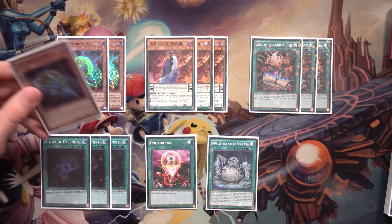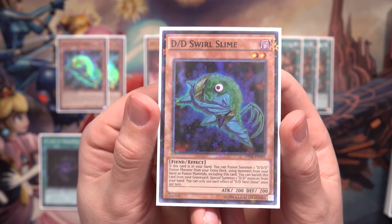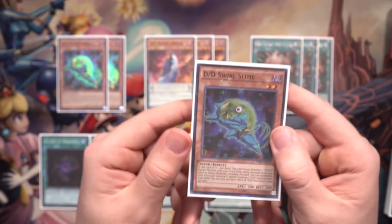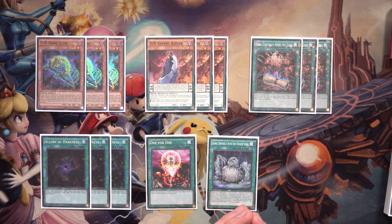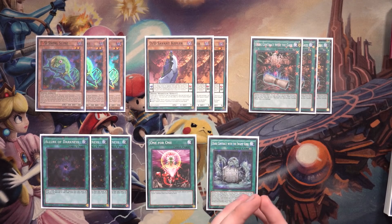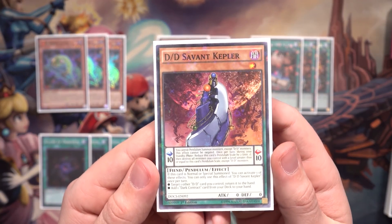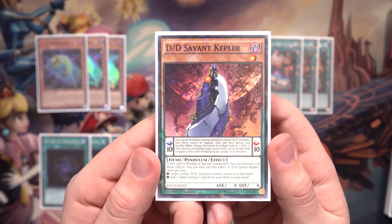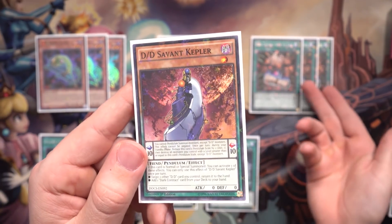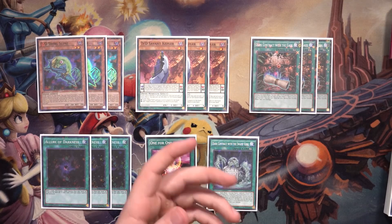Starting with Swirl Slime — this is the lifeblood of the deck. This deck relies heavily on Fusion Summoning, and Swirl Slime allows you to do that from hand without needing a Fusion spell, which makes this deck unique. It performs fusion summons without requiring any spells. It allows you to fuse for a DDD from your hand, and it can also banish itself from grave to summon a DD from your hand. DD Savant Kepler is absolutely amazing because it searches out our contracts on normal or special summon, allowing you to keep searching and comboing.